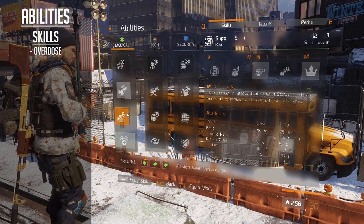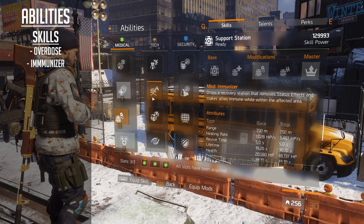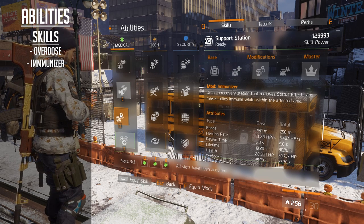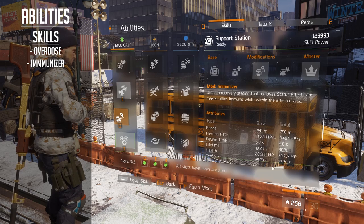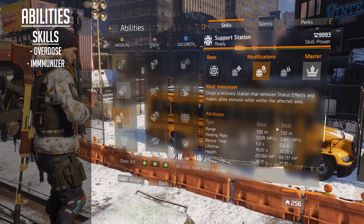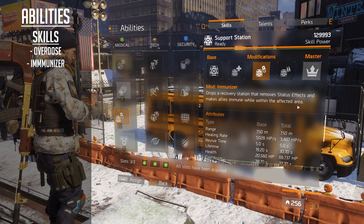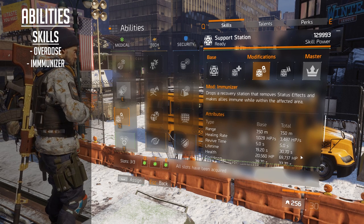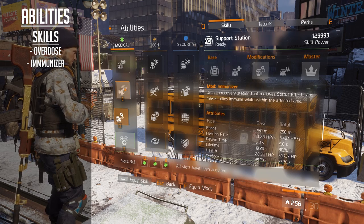The second skill I've gone for is the Immunizer. The reason I chose it over damage skills is survivability for this versatile build. When you drop the recovery station it removes any status effects immediately. Additionally, when you pop one of these stations it gives you a health increase of 70,000 HP. Combined with the Refresh bonus and prototype mods giving that 54% increase, you're looking at around 100,000 health just from popping one immunizer station. So it acts as a secondary heal method, which is really nice.